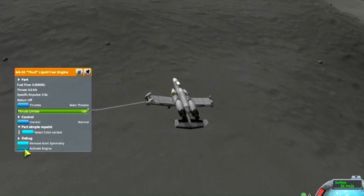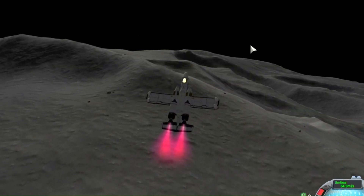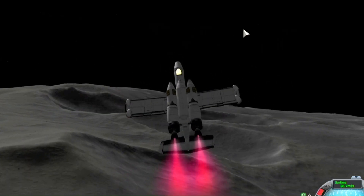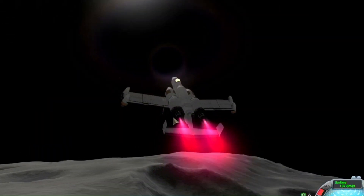But this time the VTOL launch worked a lot better. I had a little bit better understanding of what this thing wanted to do in its VTOL mode. We took it off kind of vertical-facing, tail up, and launched it straight toward the retrograde of the Mun.